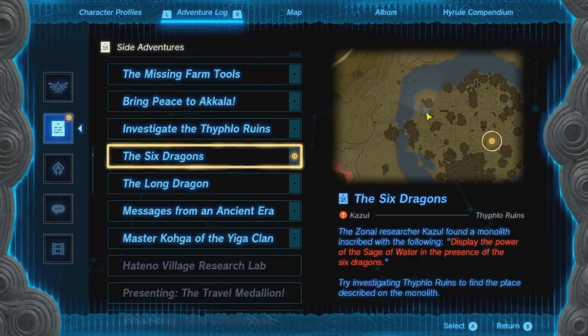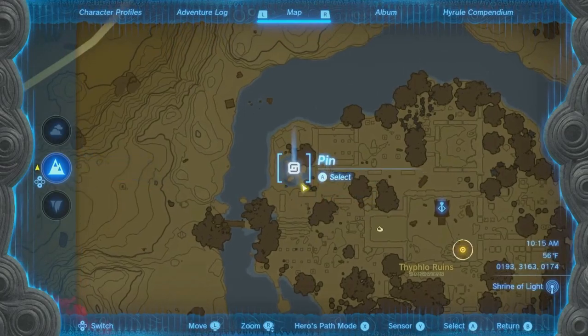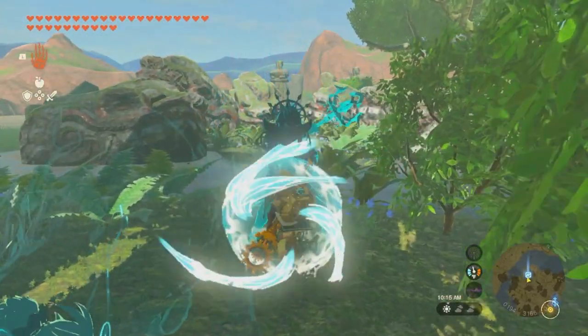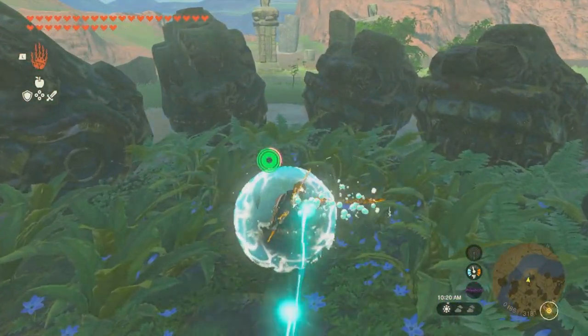The third of the four is not far from where you just shot Yunobo through two different dragon heads. It's the only area surrounded by water, where you have to go and use Sidon's ability.